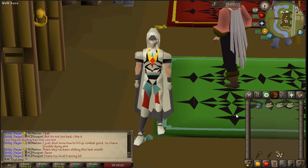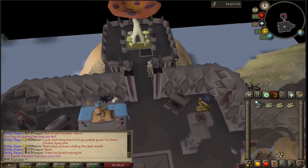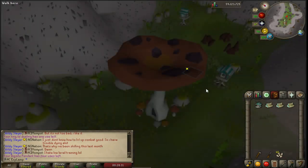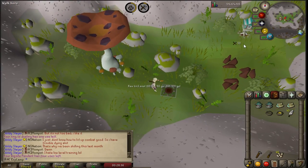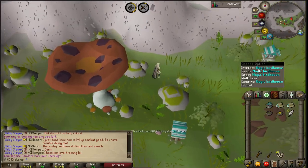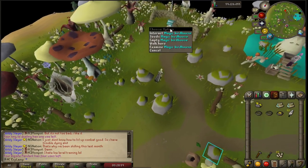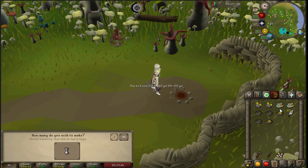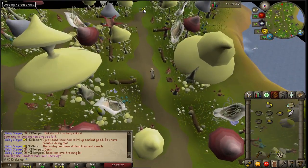I'm going to time how long it takes me to do a birdhouse run, and if you've never done one you can see one done in practice. We start with the teleport, get on running. I already have a birdhouse made. I'm rocking some seeds as well and we'll go ahead and empty this. I definitely forgot to put seeds in one of them, but I can't stop running because I'm timing it. Finishing our run on the southern side, we'll find out how long this actually takes.